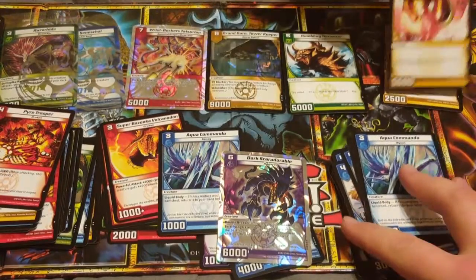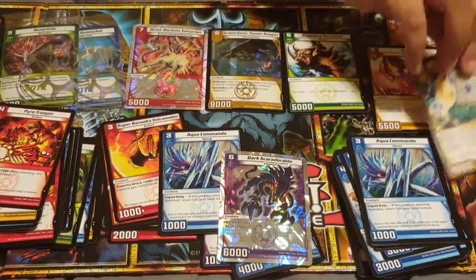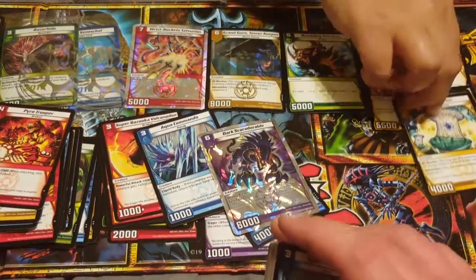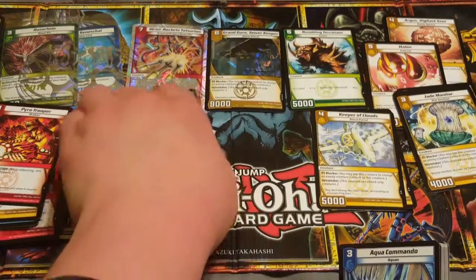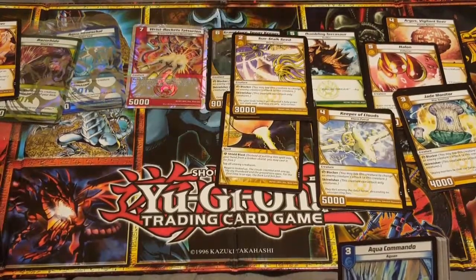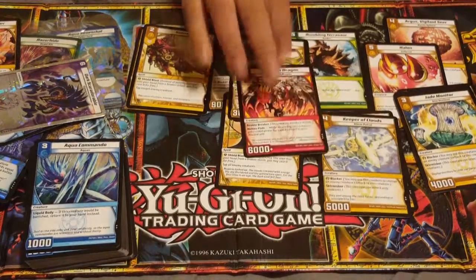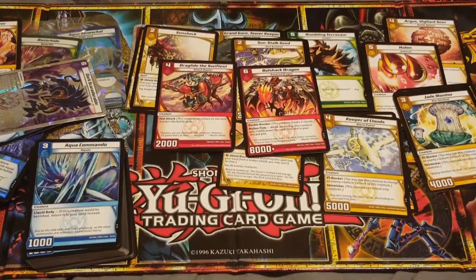Now opening the other deck, which appears to be a playmat layout to show how we're doing. We've got: Argus the Vigilant Server, Multiple Seer, Halon, Jade Monitor (three copies), Keeper of the Clouds (two copies), Storm Spark Blast, Sun Sock Seed (two copies), Sun Shock (two copies). These decks seem to be the exact opposite of each other — yours is light and fire, whereas mine was water and dark.